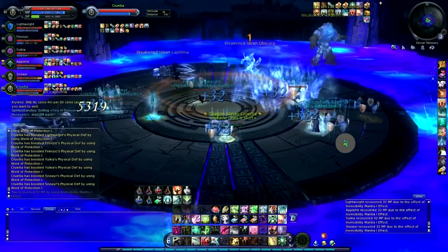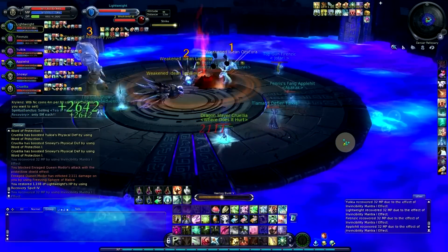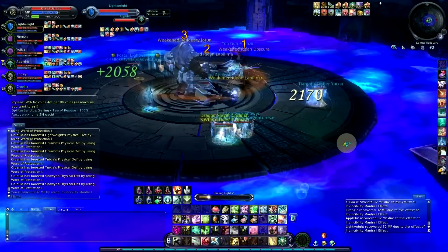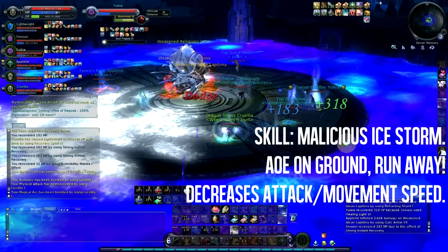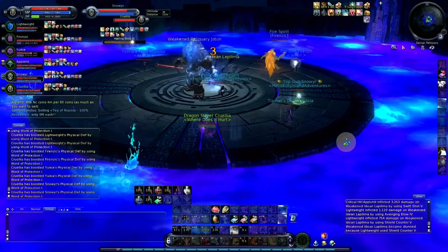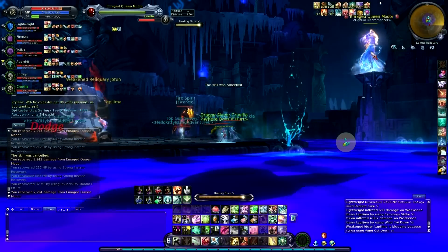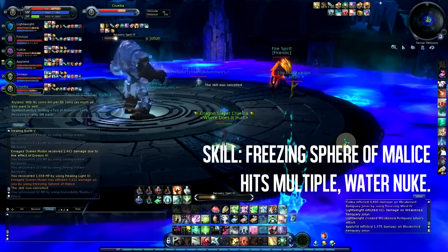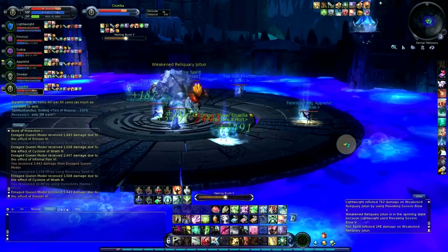Focus on Obscura, then Labalima, then Jotun. Seems to be anything that's a ghost first, then anything that's a squid, then anything that's the rest — so magical class mobs first, then magic-slash-physical mobs, then physical mobs. The Jotuns only do big 3k physical damage hits so it's not a big deal. You can snare them and keep them away from people. She'll start nuking some random person from afar — probably someone that can buff or heal, like a Chanter or Cleric.